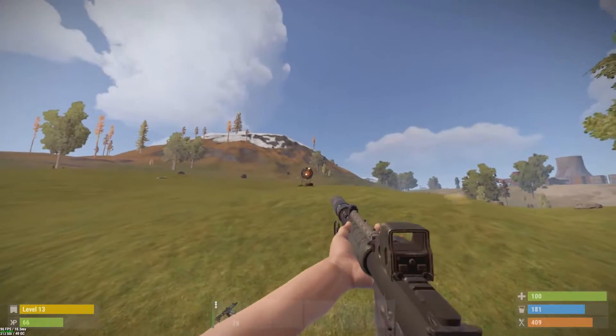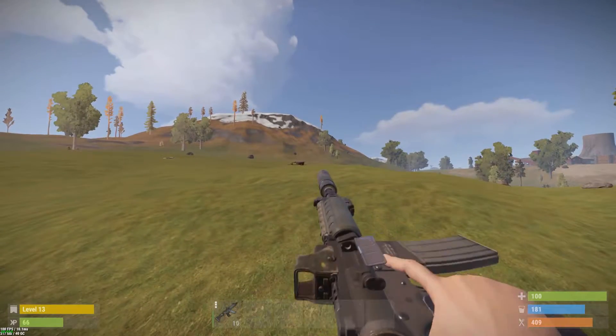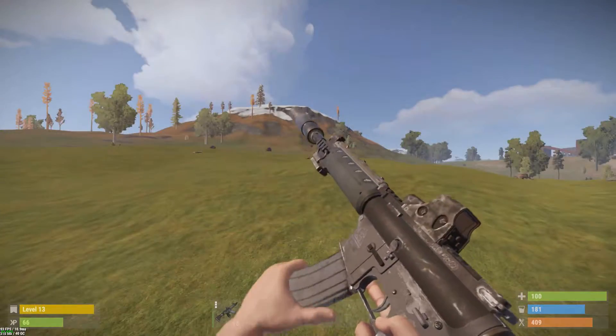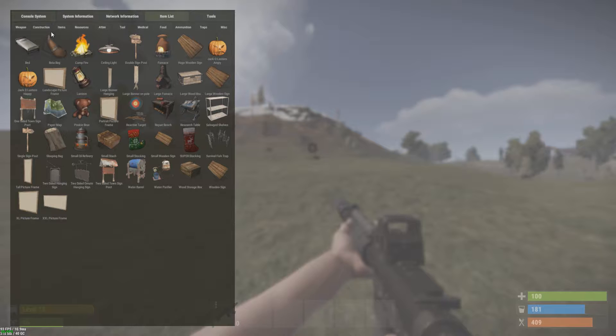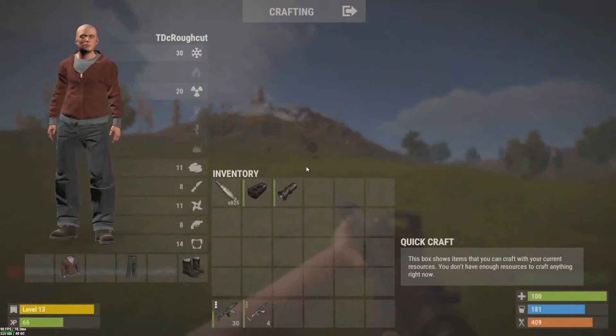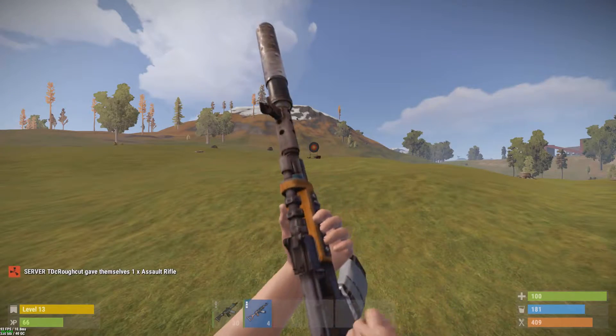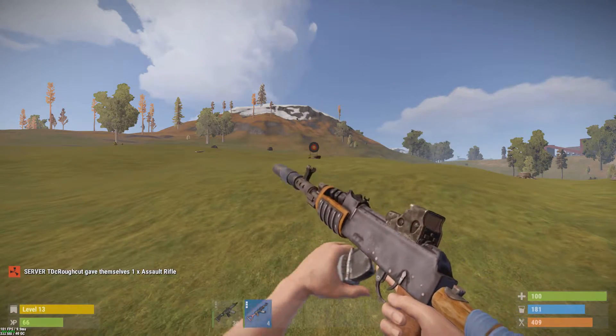Hit fire. Don't worry about the recoil. Let's do a comparison to the AK. Let's get a weapon — it's an Assault Rifle, so let's try an Assault Rifle. Take the attachments off this, put them on that. Let's see how the AK fares up against it.